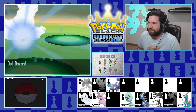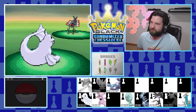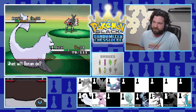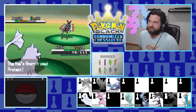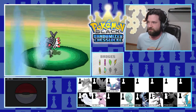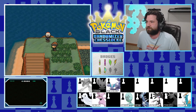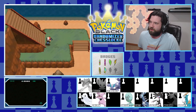Between Anorith and Lileep in Gen 3, I think I preferred Anorith because Armaldo was so cool. Aquajet is going to take it out - the next one will finish it. It kept using Protect twice in a row - I dare you to do it again. That's what I thought. We turn it back into a fossil. On to the next - hopefully get some items and reach Route 18.